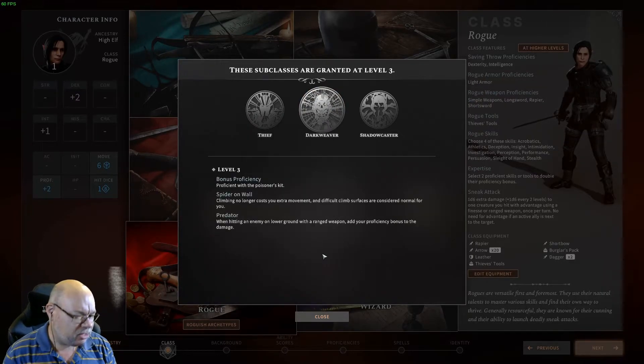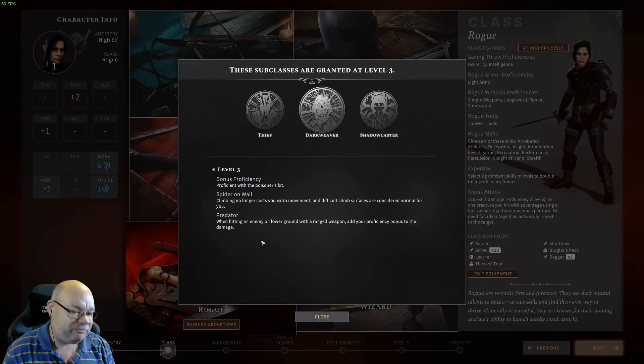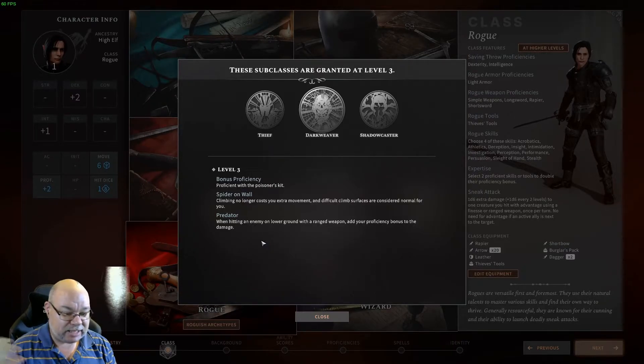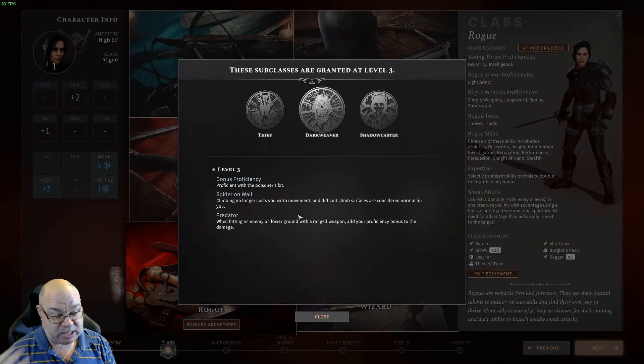Dark Weaver does do a little bit more. You get Proficiency with the Poisoning Kit, climbing walls is a little bit easier, and you also get a bonus to damage — you add your Proficiency Bonus to your damage with a ranged weapon if you're shooting an opponent on lower ground. That can be nice in a few situations, like climbing a wall and shooting down into combat, but mostly I don't see that as being a huge advantage.